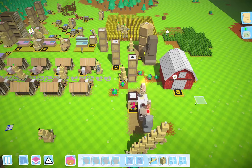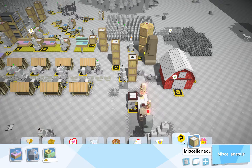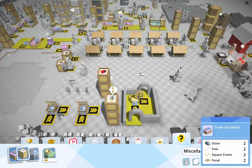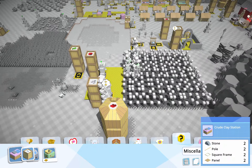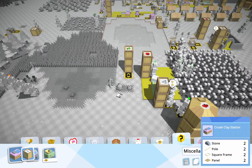Crude clay station. We don't need any fanciness for that. So two stone, two poles, two square frames, two panels. Brutal.